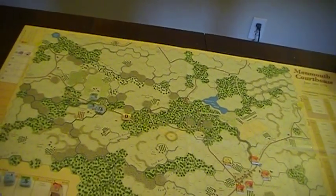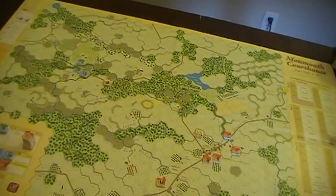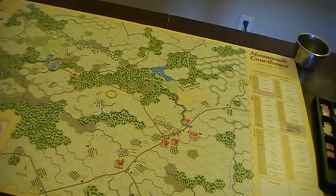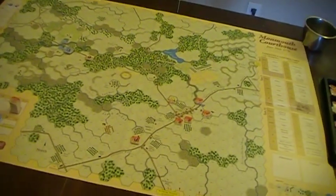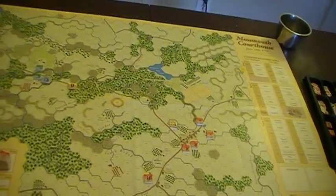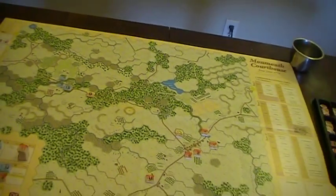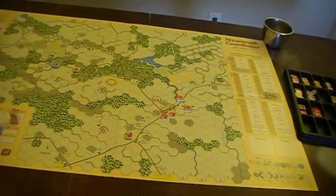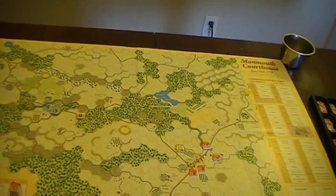Washington intercepts Lee and relieves him of command, and the attack then starts again. The British essentially got what they wanted out of this — they didn't get defeated. On the other hand, some of the best British troops weren't in the rear guard itself but were called up under Cornwallis to help slow the Americans down. The Americans showed they're capable of handling that. While this wasn't some major victory for the new Continental Army, it certainly wasn't a defeat, and it actually helped their morale overall.